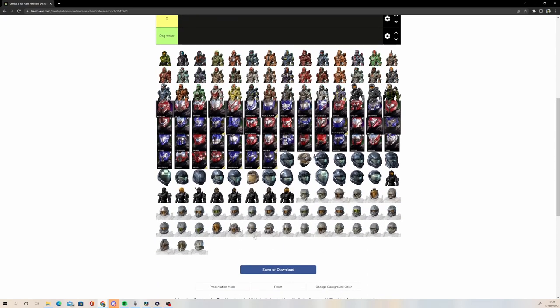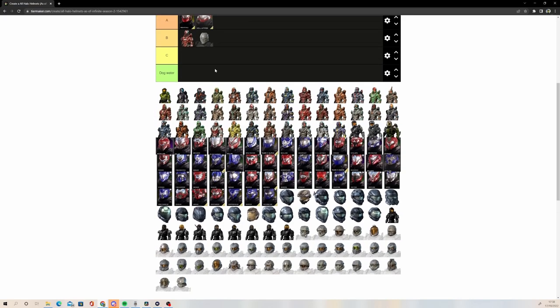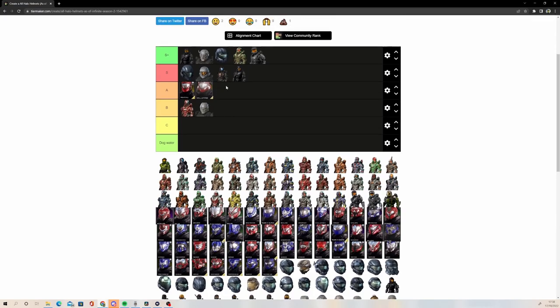Infinite version of Locus, I'm a little bit mixed on. I think it's very cool depending on your setup. You can make any helmet look bad depending on your setup. The Mark VI always looks good. ODST almost always looks good. Yokai almost always looks good. But regular Locus and Infinite Locus are going to sit in B tier, which I think is a pretty fair ranking. They're decent, they do have a cool design — but Locus grew on me a little bit more because of Red vs. Blue, though it's not the best helmet by any means.